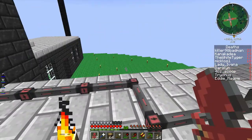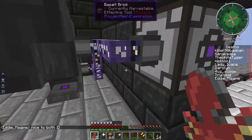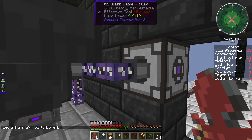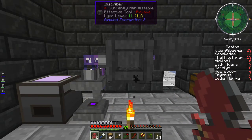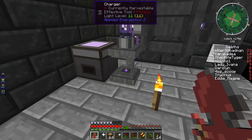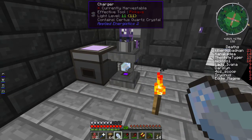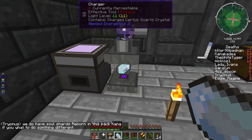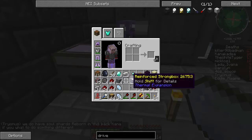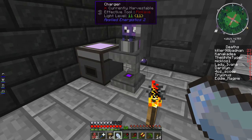I took energy conduits and hooked them into this energy acceptor from AE2, then went into an ME glass cable, and from that to an ME chest, a charger, and a scraper. The order in AE2 is you have to make a charger first. This allows you to place ordinary Certus Quartz Crystals inside - give it a few seconds, wait for the change - and that's now a charged Certus Quartz Crystal. It takes very little power, but without this machine you can't do much else in AE2.